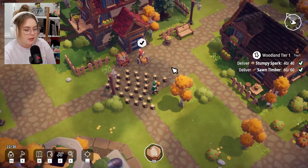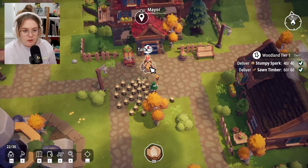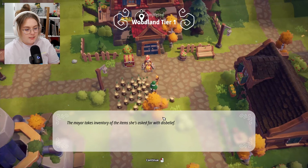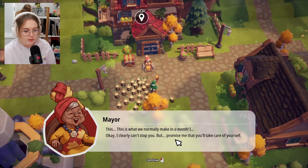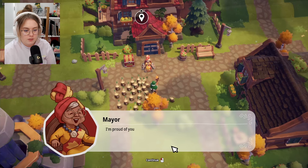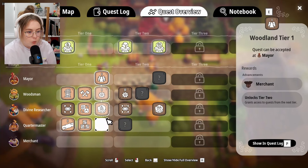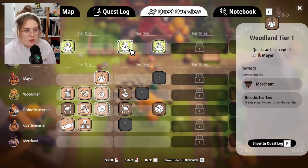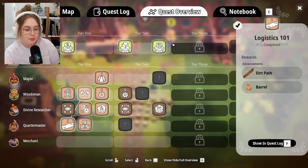She looks at the inventory with disbelief — she can't believe it worked! 'This is what we normally make in a month.' The researcher wants to talk too. Looking through his research, these sparks are entirely unique — I'm the first person to discover such a thing. 'Divine technology is my speciality — I've been thinking, maybe we can recreate these spark machines.' His eyes are full of passion. 'Nothing to do but try!'